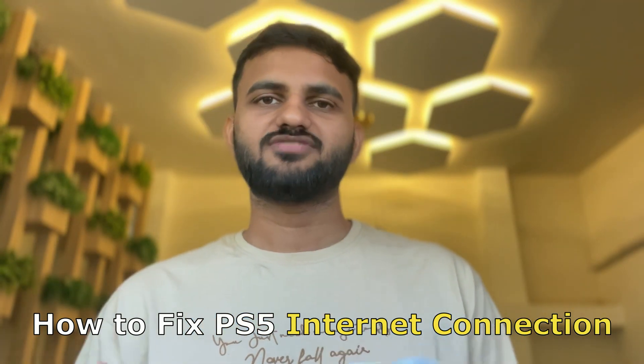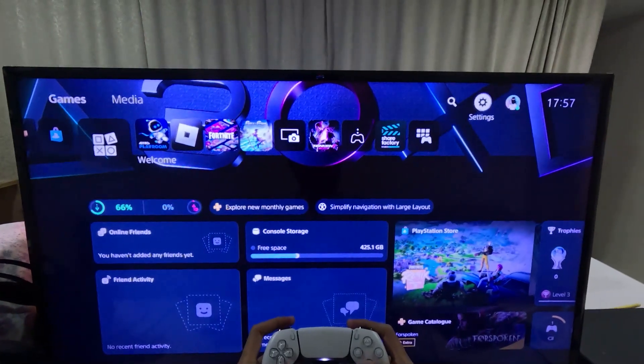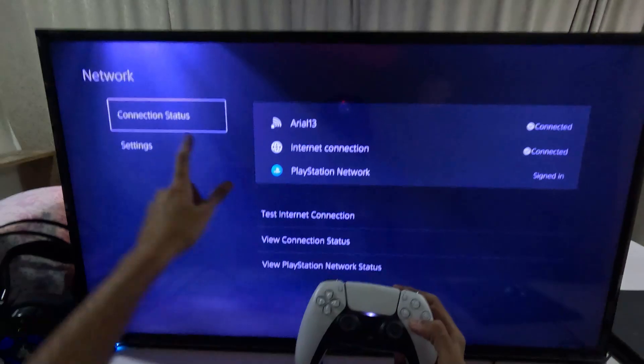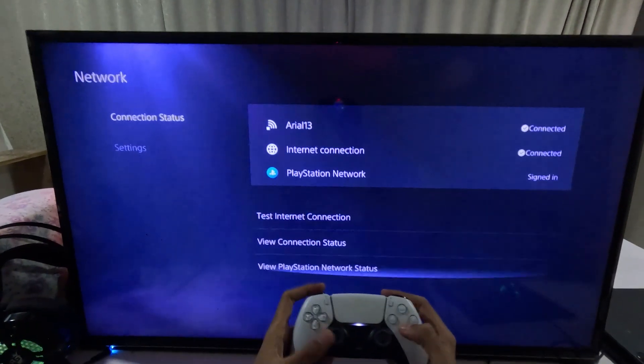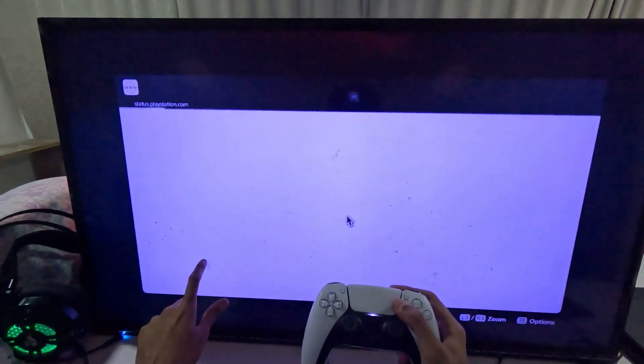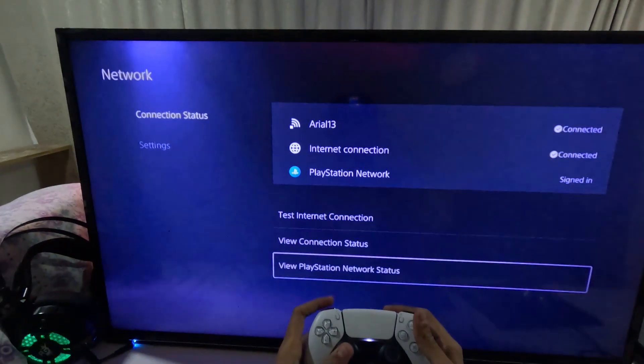I will show you how to fix PS5 internet connection. In the first step, select Settings, then go to Network and choose Connection Status. Select View PlayStation Network Status and make sure all circles here are green.